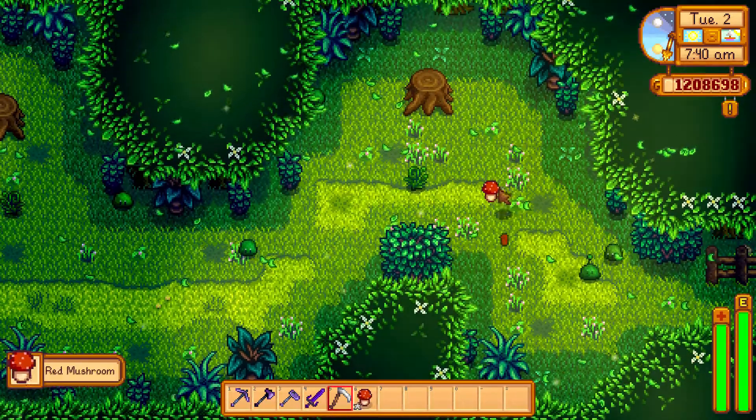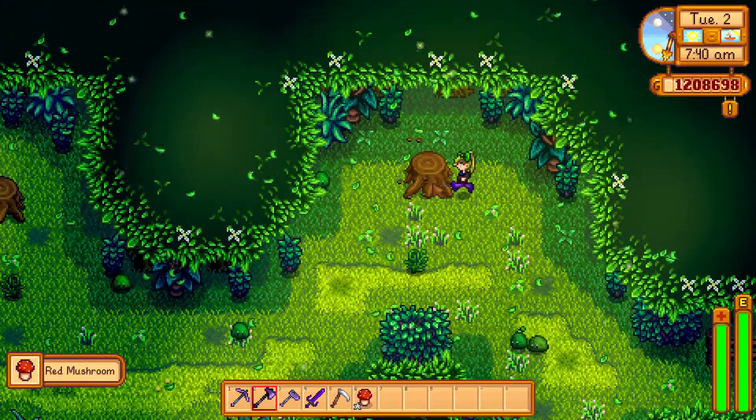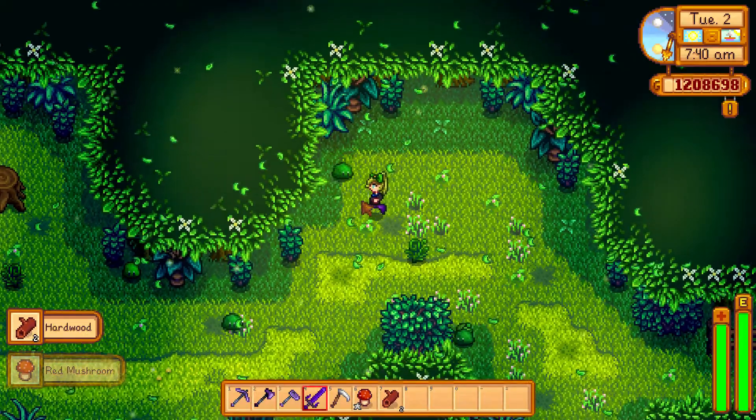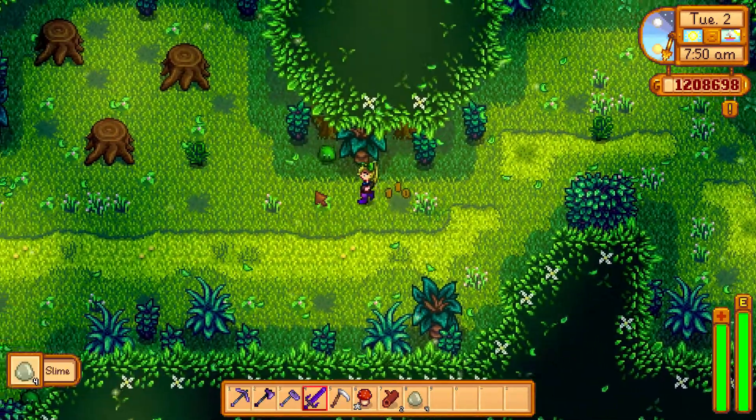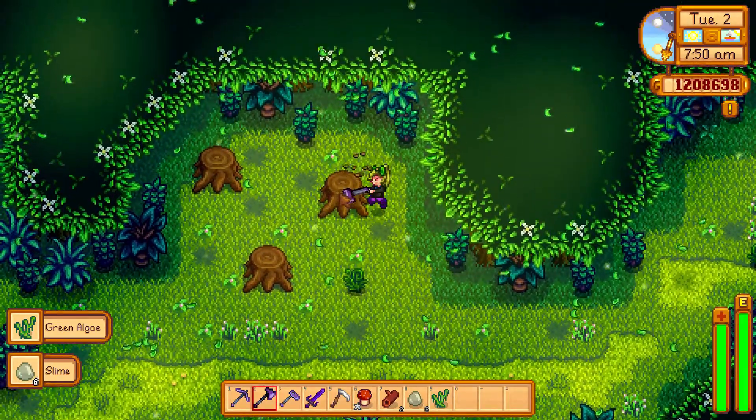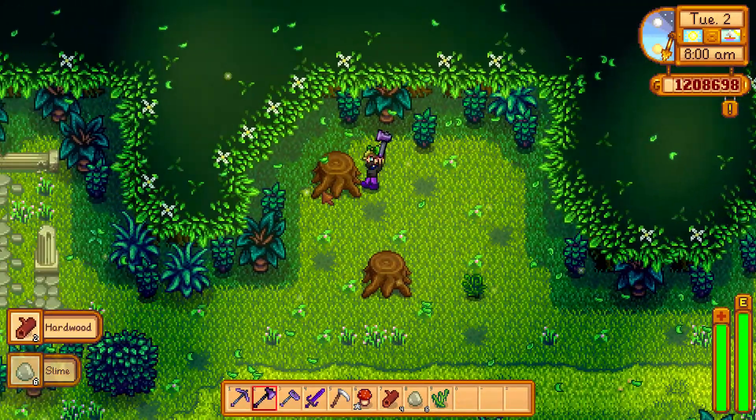Here you can get some mushroom, and you can get some hazelnut. It's a slime. You can get a slime. Get a hardwood ball.